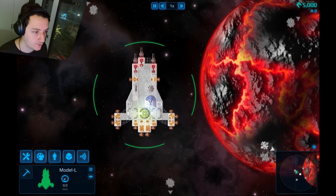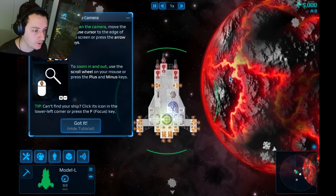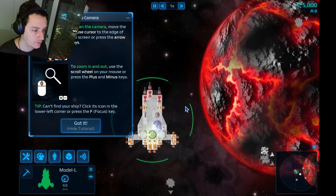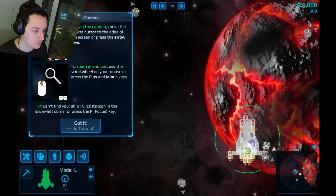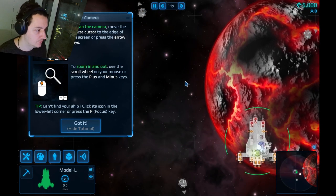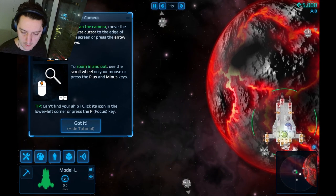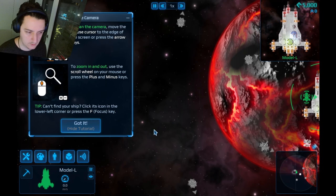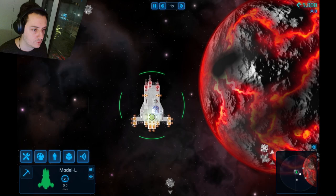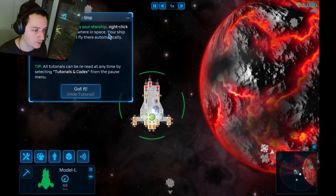No tutorial. Controlling the camera — come on, do you have to explain this? You can scroll by touching the edge of the screen or holding the middle mouse button. Zoom in and out with scroll — got it. Flying your ship: right-click anywhere in space and your ship will fly there automatically.